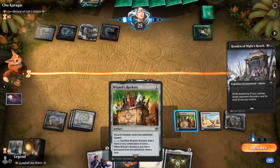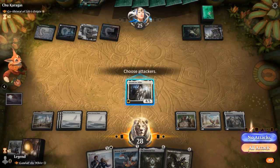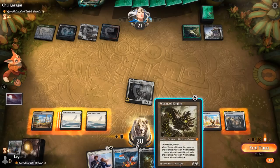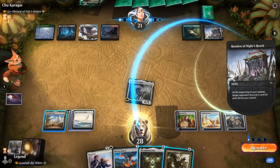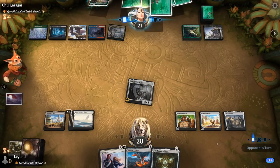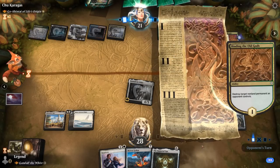We could sacrifice the Rockets now, or keep it in play in case we end up empty-handed as a way to refuel. Wormcoil is also great. We hit for four and keep up Reprieve, most likely flashing in Immortal Sun. Binding the Old Gods would take out Gandalf — so we let it resolve and then play Immortal Sun before Gandalf dies, rather than Reprieving. Then it's not too difficult to replay Gandalf.